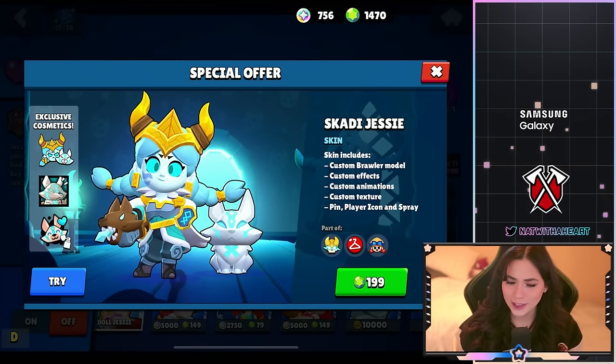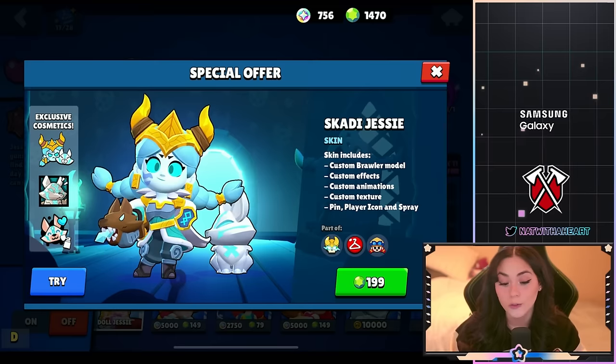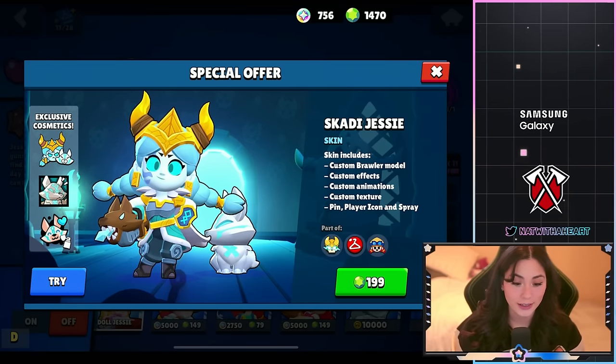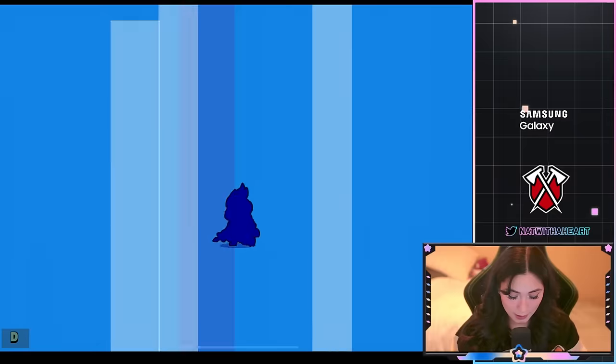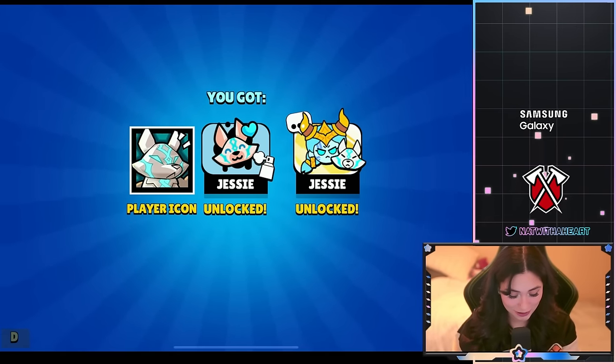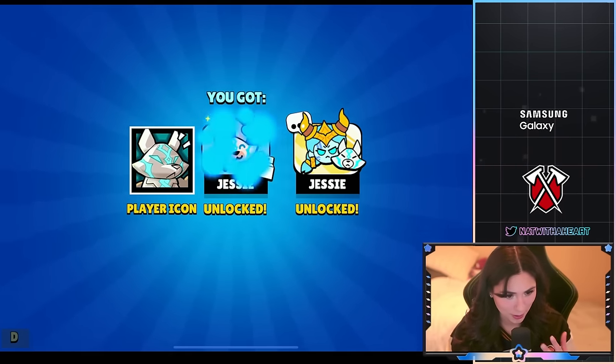Next up we have Scatty Jesse, a mythic skin for 199 gems. It comes with a pin, a player icon, and a spray. It's honestly really good — I really like the skin. Look at all the stuff it comes with: the player icon, the spray, and the pins are amazing.